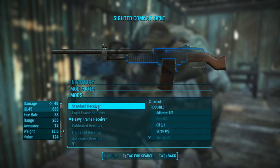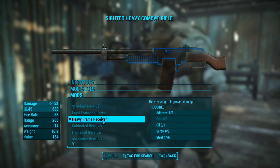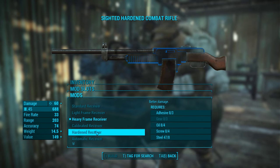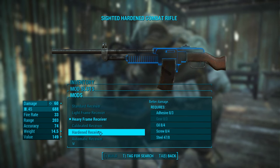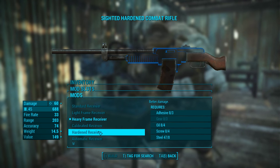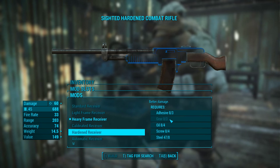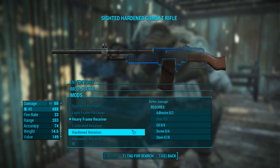I'm gonna change the receiver of it — I want to go for a hardened receiver. By default I only have 52 damage on the heavy frame, but with a hardened one the weight goes up a little bit and the damage goes up to 60, which is pretty cool. You can see what it requires is adhesive, gear, oil, screw, and steel on the right side over here. This is the stuff we need to collect.